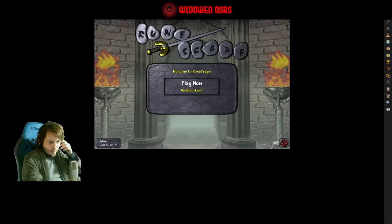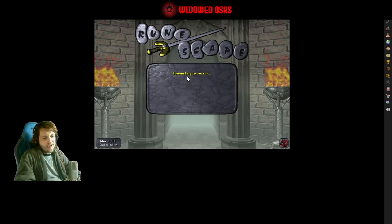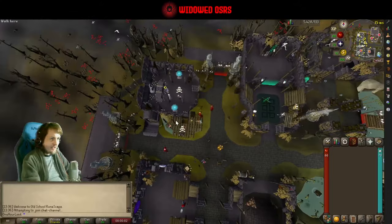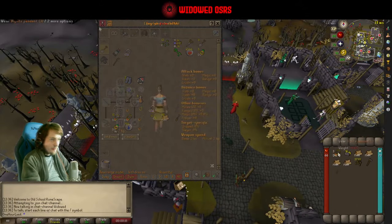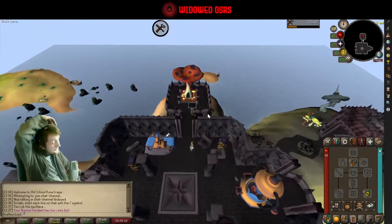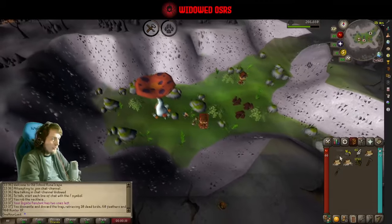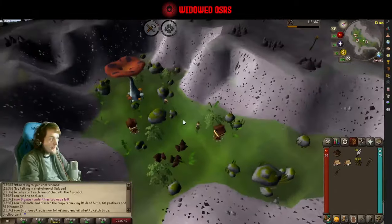Hello again everyone and welcome back. It is day 14 here of season three Tomb Raider season, and we're about to dive straight into the bottom of our second week here. Today we're going to be focusing on some Slayer again. We did have a little bit of a quest left to do — we're partially through it. Right now, the Slayer plan is actually taking a bit more precedence over the quest plan.